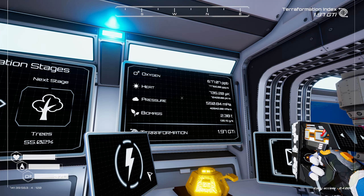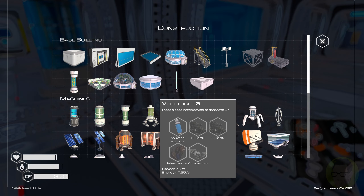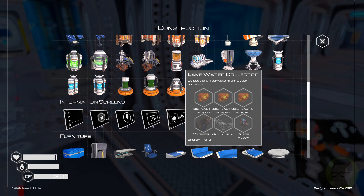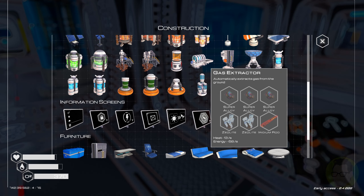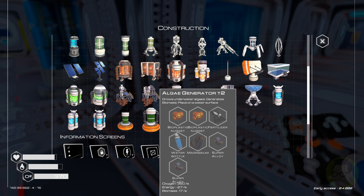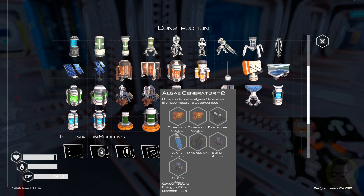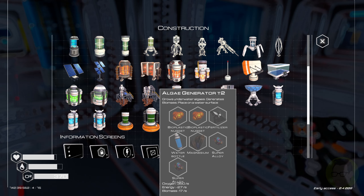7.5 ppm is oxygen, so we're going to need to concentrate on putting some extra oxygen stuff out. I think the algae generator is the best for oxygen. I've been drinking out of lakes which is awesome, and continuing on with the DNA stuff as well. We're probably going to look today at a T4 heater and a T2 algae generator just to boost that oxygen up as much as we possibly can.